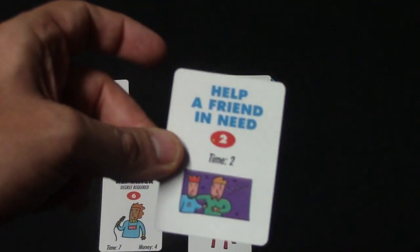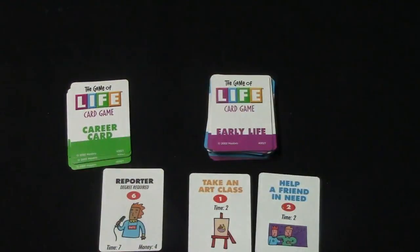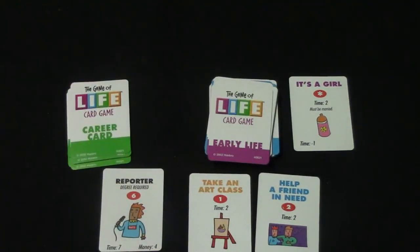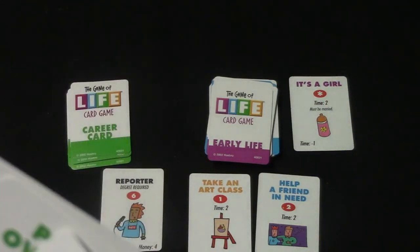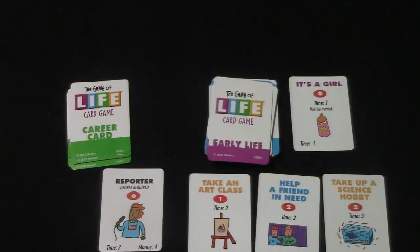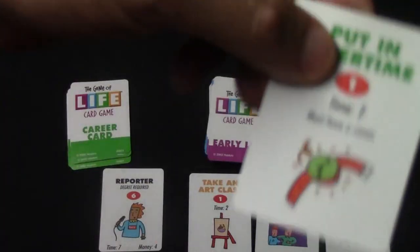I also have 'Help a Friend in Need,' which costs two time. Since I have seven time I can play this as well. Then I discard a card and draw back up to five cards at the start of my next turn. On my next turn I decide to spend time again — I play 'Take Up a Science Hobby' which costs three time, leaving me four time. I don't have anything else I can play, so I end my turn and discard the overtime card.